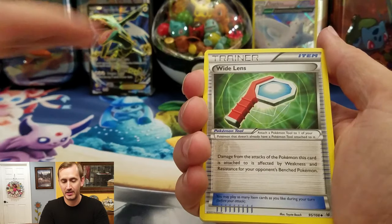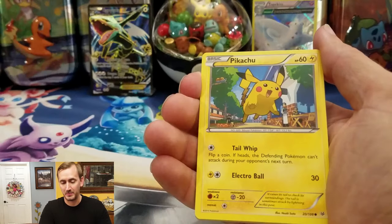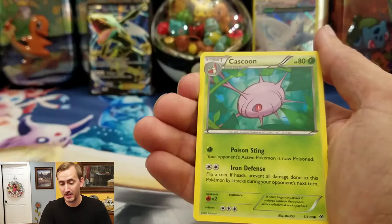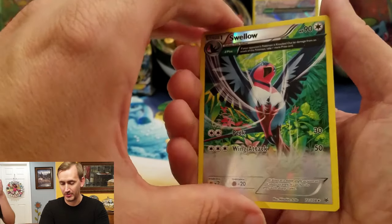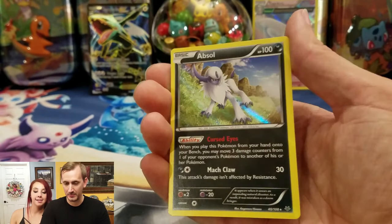We got another Altaria, Wide Lens, Manectric, Pikachu, Inkay, Meowth again, Cascoon — there we go, cool. A Reverse Holo Swellow, three-quarter art. And nice — we got an Absol! Pretty cool.